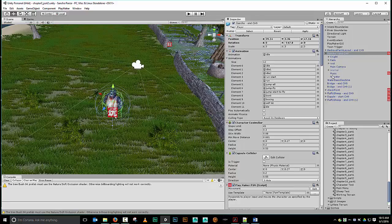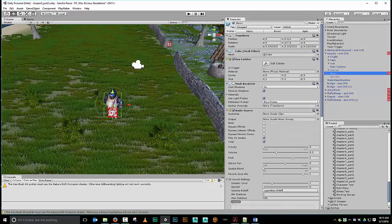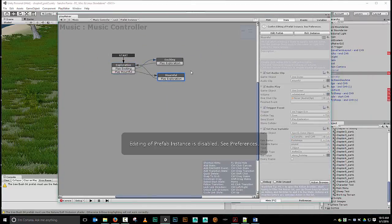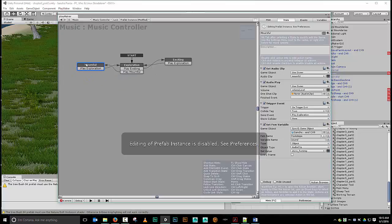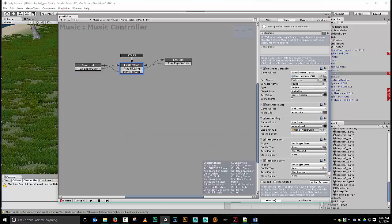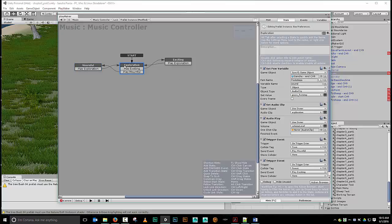Let's turn the narrator off — don't really need to listen to him. So this is what we've got, and this kind of makes sense. In the chapter we built this system where whenever we come into contact with the town trigger, we change our music, we change our footsteps, and then we wait until we exit that town trigger. When we exit, we come back and play our exploration music.